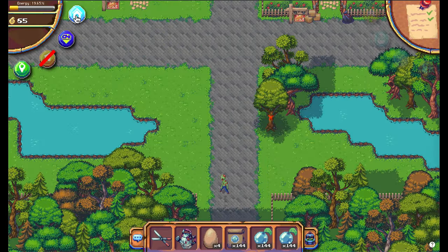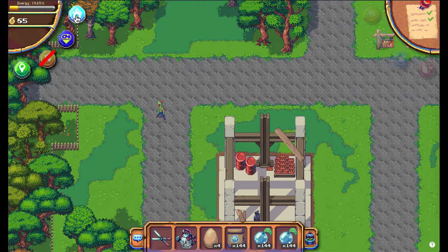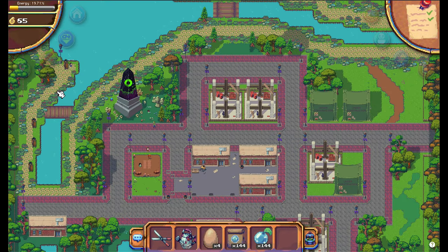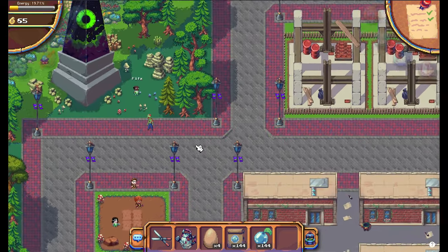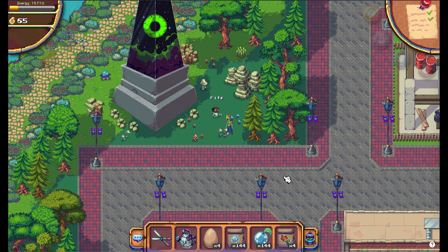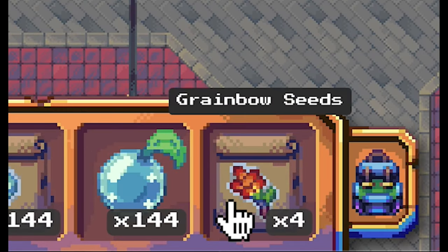Start in Terra Villa and walk north and to the left. Right here next to this pillar you will find Fitz, and you have to talk to him. After talking, Fitz will give you 4 grainbow seeds.